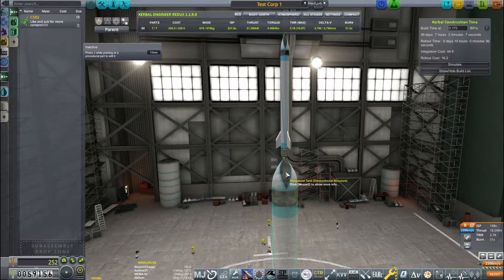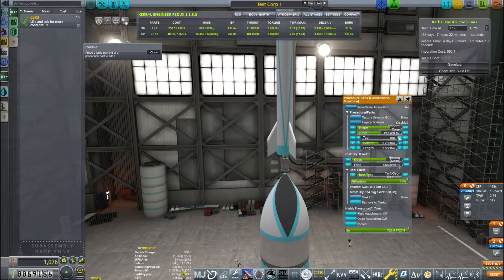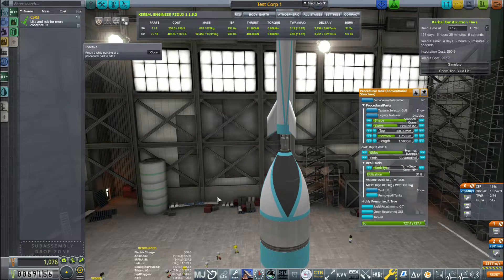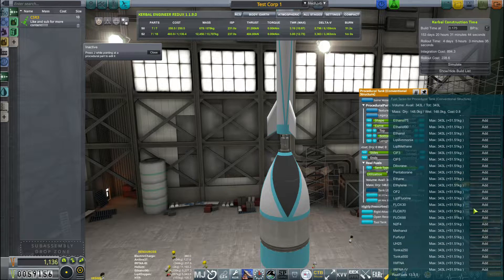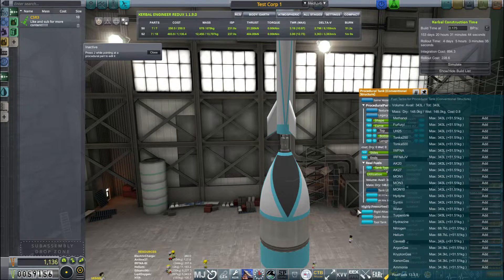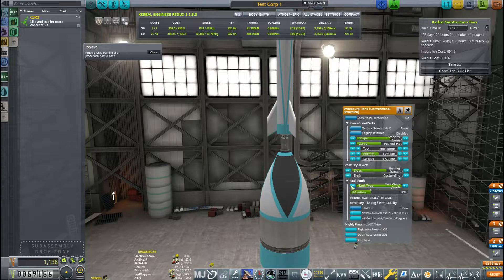One of the first things I do is widen the tip of the top tank to match up to the decoupler — you don't have to, it just looks tacky otherwise, and the change is small enough that we don't need to retool it. Also worth noting: you can now use high-pressure aluminum tanks to hold sounding payload — that's part of the recent update. I previously said it was only high-pressure steel, and I've been corrected. I'm showing that here so I can correct that mistake.